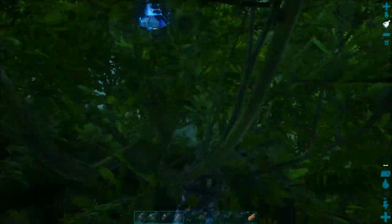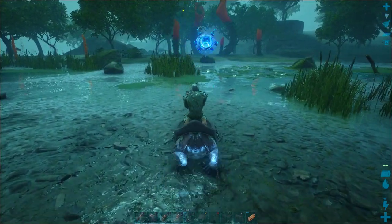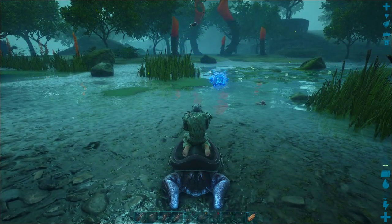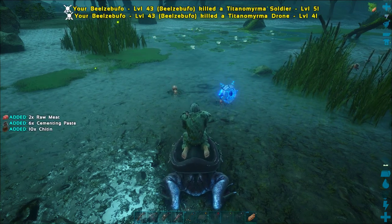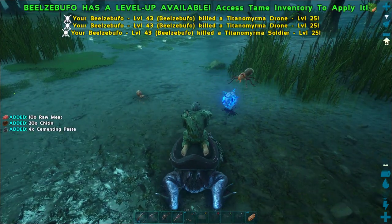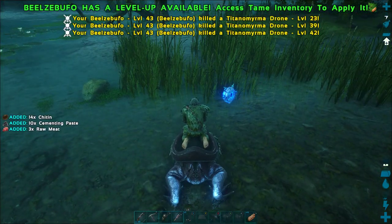Welcome back to another Ark Genesis Survival Guide. Today we are going to teach you an awesome trick on how to get cementing paste in Ark Genesis the really fast and easy way. This trick will get you hundreds of cementing paste in just a few minutes if you can tame a frog in the bog biome of Ark Genesis.